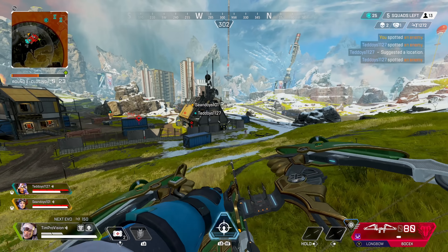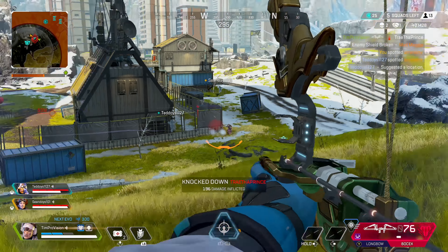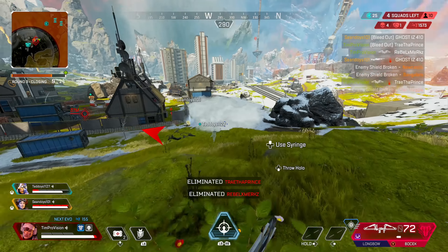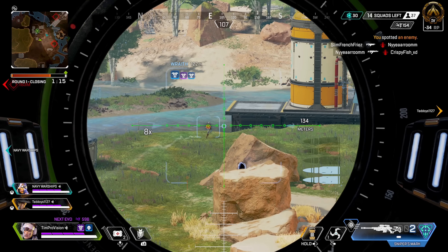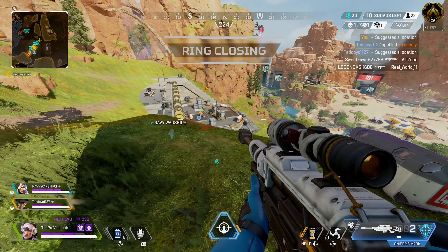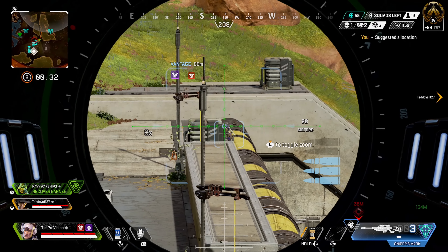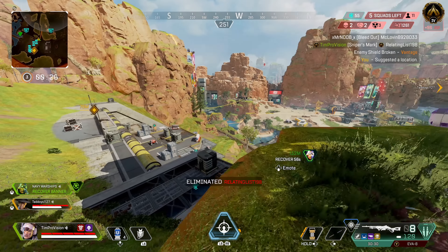Legend pairings don't matter too much, but Vantage fits a mix of the recon and assault class — treat her more like Horizon than Bloodhound or Seer. One pairing worth looking at is Rampart: the Amped Walls combined with Vantage's ultimate can produce big boosted damage. A shot from Vantage's ultimate followed by a Charged Sentinel behind Rampart's Amped Walls is a huge combo. If you can get the Kraber in there too, a body shot after a Vantage ultimate hit is also pretty deadly.